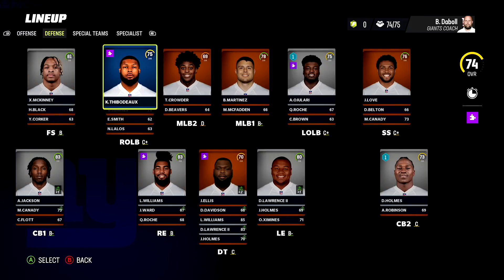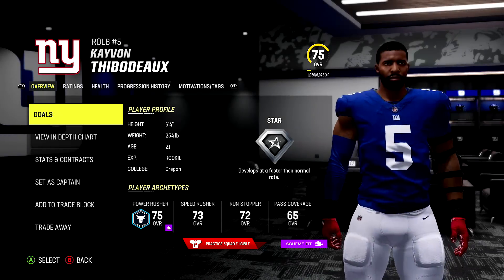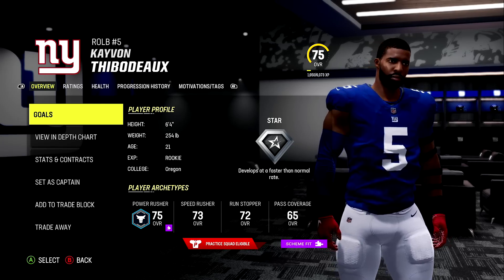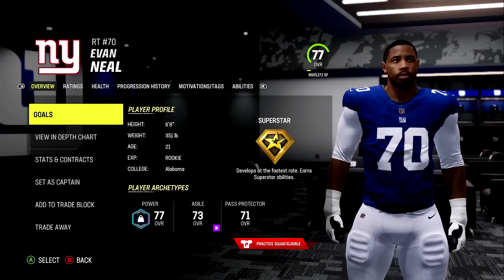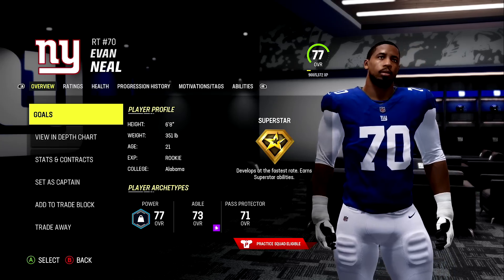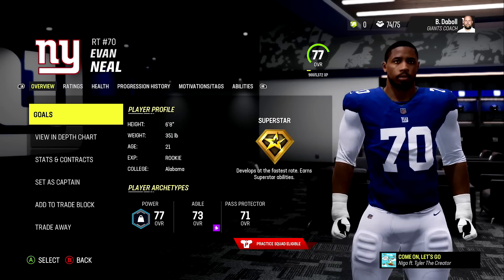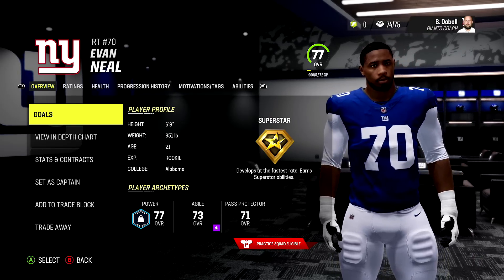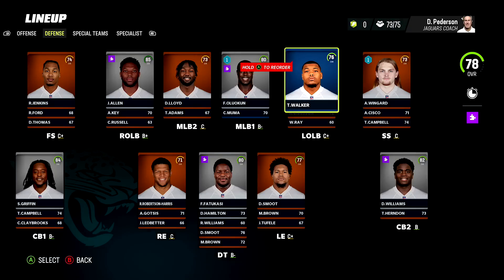The New York Giants have two hidden dev players: right tackle Evan Neal and pass rusher Kayvon Thibodeau out of Oregon. I think they have a chance for double superstars here. Maybe not - Kayvon Thibodeau first up, only a star dev. I think even as an Eagle fan that's selling him a little short. But we now have our second superstar of the rookie class: Evan Neal, 77 superstar. Evan Neal and Jordan Davis were right at the tippy top of my draft rankings - absolutely a just dev trait.